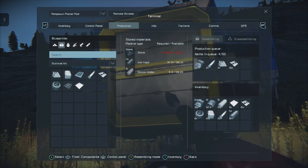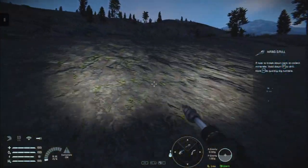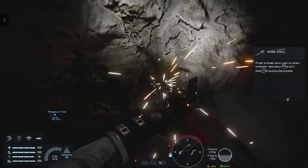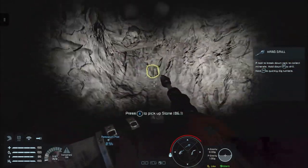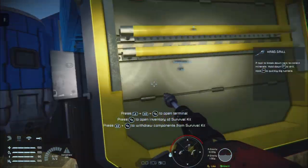This is the early game of Space Engineers - before you start automating your processes or building shortcuts to getting what you want. We're using default settings - I haven't changed any of the assembler speeds or anything like that. You can do that if you find it too slow; you can change all those settings even now when you load the game. I showed that off in the previous video.